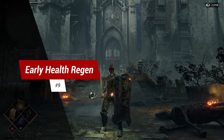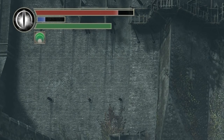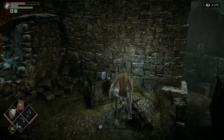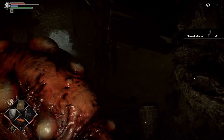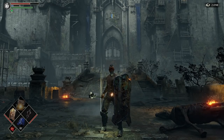Tip 9: early health regen. There are three items you can pick up after the first boss that will restore your health whilst equipped and their effects stack. In World 4-1 you have the Adjudicator's Shield and the Regenerator's Ring. In World 5-1 you have the Blessed Mace. All three of these will stack and restore your health whilst equipped.